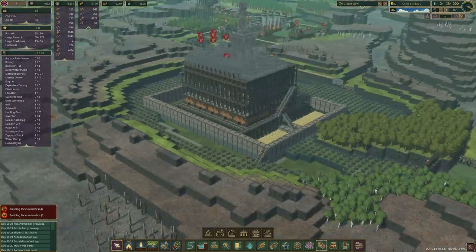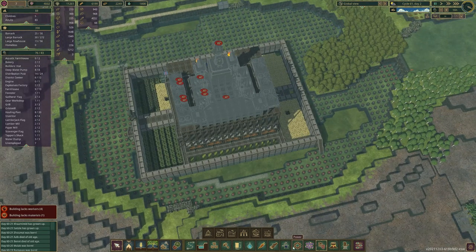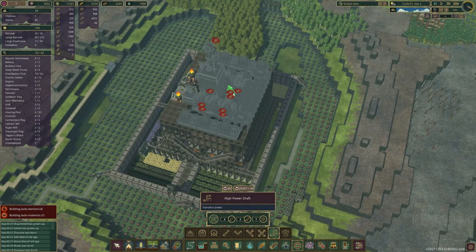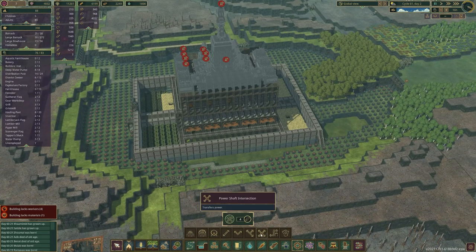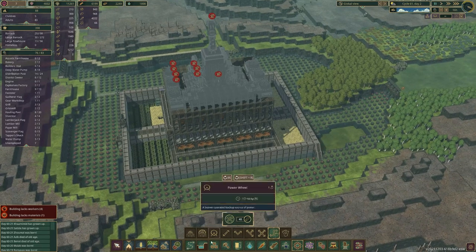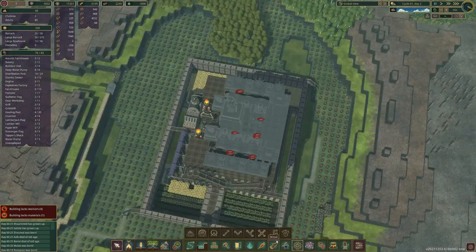We're obviously going to need power going up here, so let's think about that. I wish we could just extend the power height — this way we have to route it like this, which takes up a lot of space. Yeah, I really wish we could change that, but hey ho, we'll work with what we've got. I hope it actually reaches — I think it does, I think that actually hits perfectly.